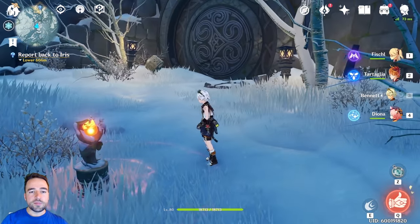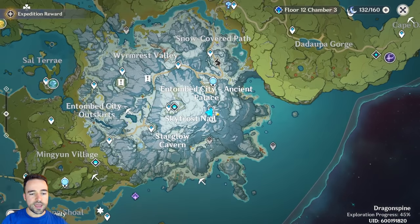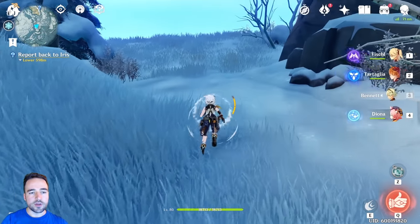First things first, people might be wondering where this door is. As you can see on the map, this is where I am — there is a waypoint here, but the waypoint is underneath me right now. It is not where the door is at all; you can take the waypoint and basically climb the mountain on the side.